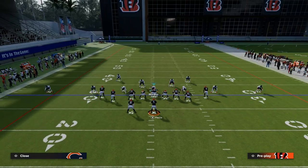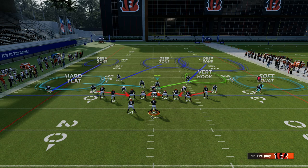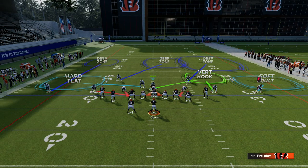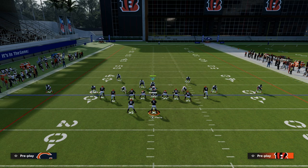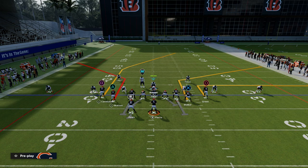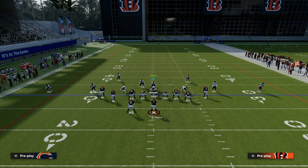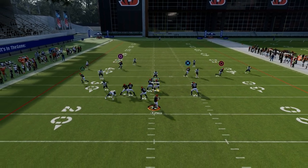Let me show you the SIN-4. The only thing different about the SIN-4 is we're going to put a vert hook over on the right side, and I love to pair that with a cloud flat over there. That vert hook is going to do a really good job defending a bench concept that a lot of people like to go to.